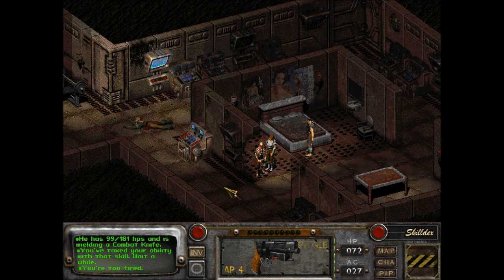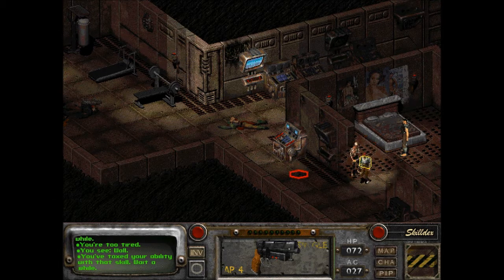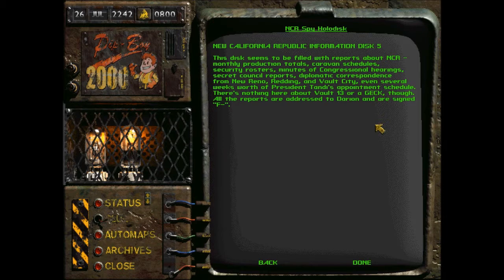I'm too tired — how is this possible? That's the ammo I dropped. Let's take a look at this spy disc then. NCR Spy Holodisc — New California Republic information disc 5. This disc seems to be filled with reports about NCR: monthly production totals, caravan schedules, security rosters, minutes of congressional hearings, secret council reports, diplomatic correspondence from New Reno, Redding, and Vault City, even several weeks worth of President Tandy's appointment schedule. There's nothing here about Vault 13 or a GECK though. All the reports are addressed to Dorian and are signed F.